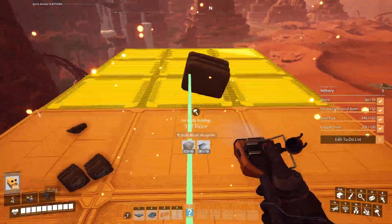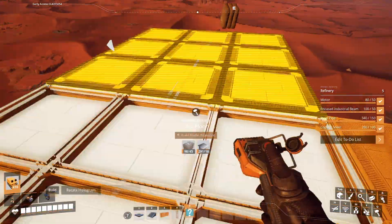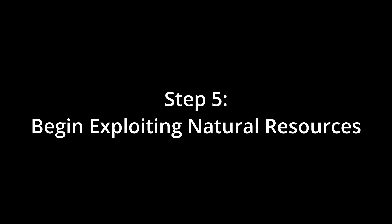Step 4: Build a massive platform in the air to put the factory on later, courtesy of Fix-it anti-gravity concrete. Step 5: Begin exploiting natural resources.